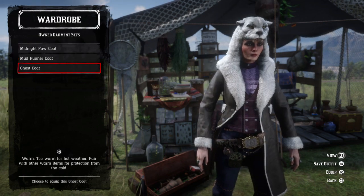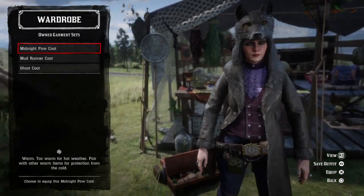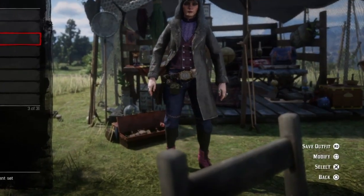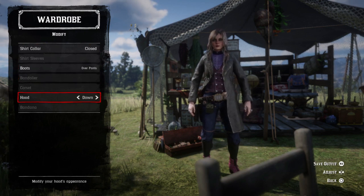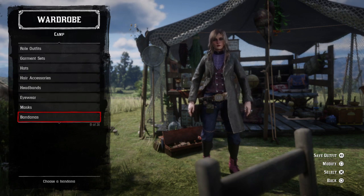You have to purchase the one that you want and then you will be able to do this glitch. In this case I'm going to choose this midnight power coat. After you choose, get out from there and press on to modify. When you are in the modify section, scroll down into hood and turn it down. Now just back out and then go all the way down until you find coats.